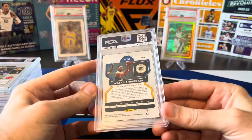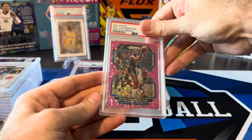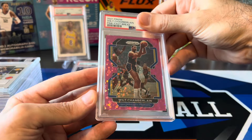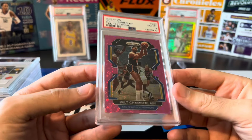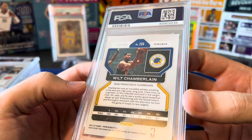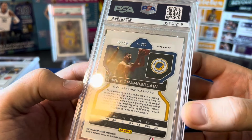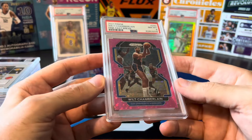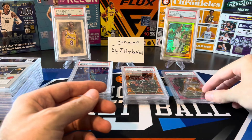Next card — we got Wilt. This is numbered out of 50, the pink Fast Break, pulled out of a 2021 Present Fast Break. Centering looked unbelievable on this, looked over the card and didn't see anything wrong. What? Eight?! There's no way this is an eight, I'm sorry — it just looks good to me. I must have missed something. I'd honestly like to try re-cracking that eight.